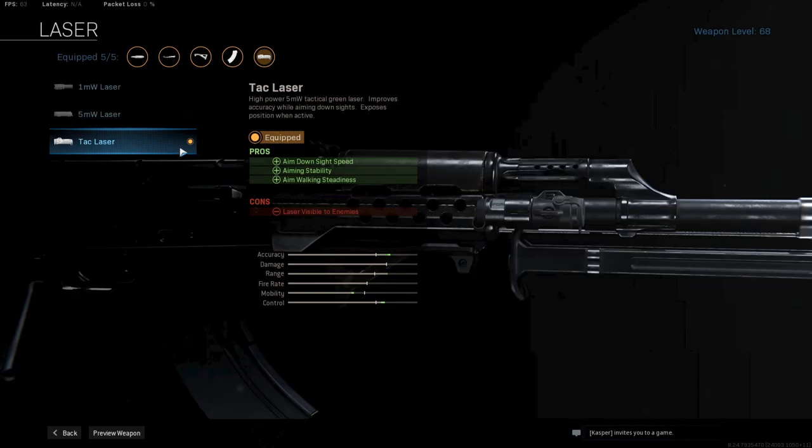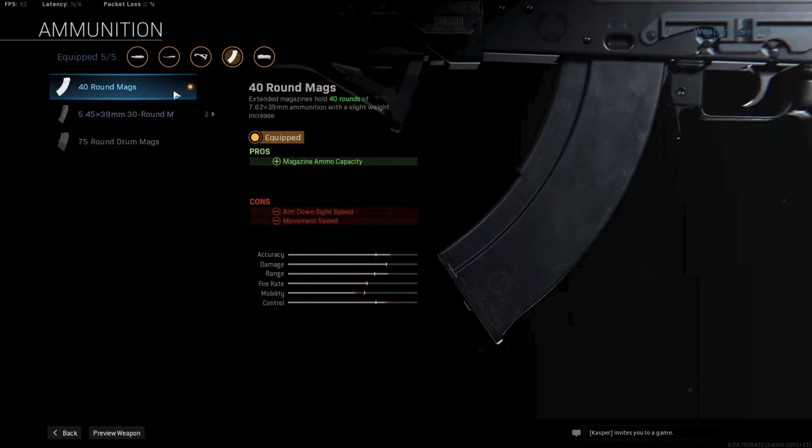Up next I'm using the tac laser to give the AK-47 some extra ADS speed. Because of all the other attachments, the ADS took a big hit, so without the tac laser it will feel very slow. And finally the 40 round mags — it is just enough bullets to engage multiple people and I do not want to use the very slow drum mags.